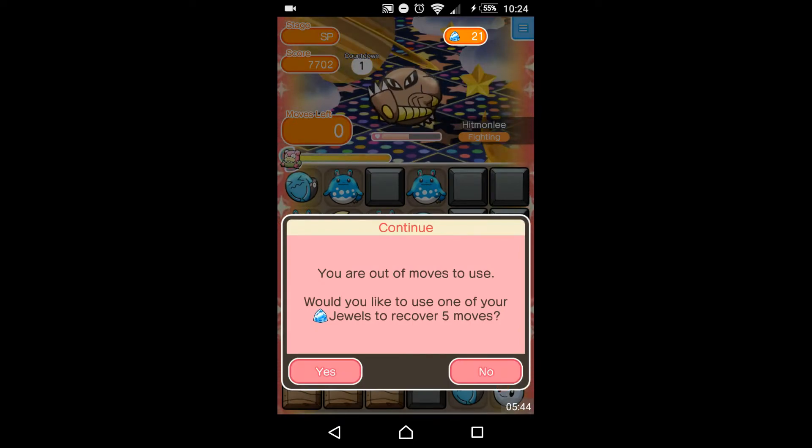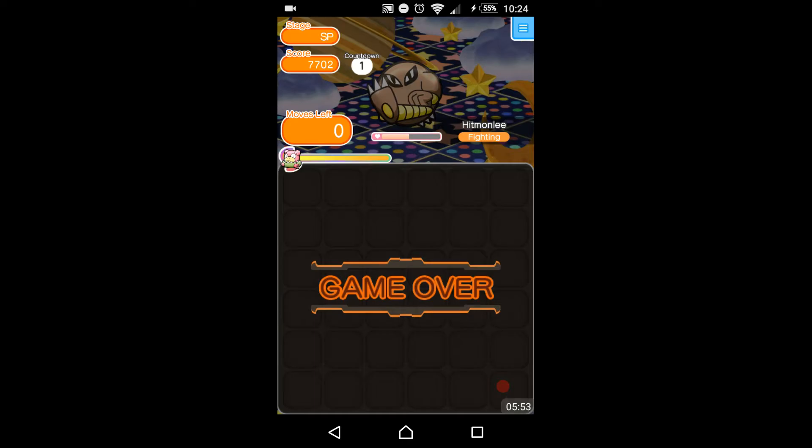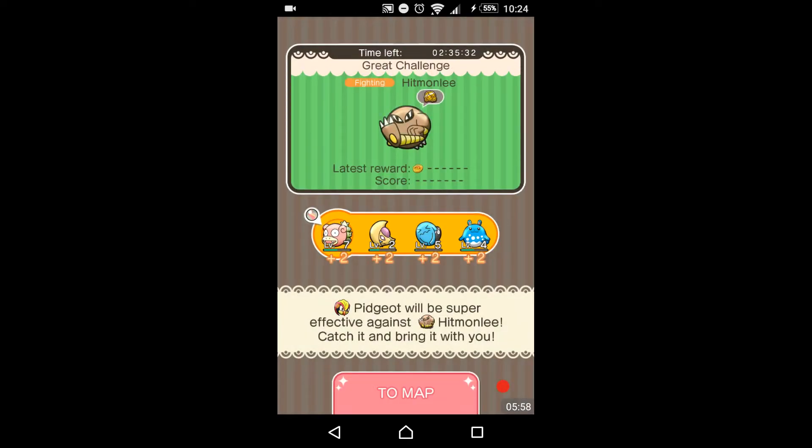Definitely dead — and dead. That's how you lose the game. If you're out of moves, it asks you if you want to recover with Jewels, and you have vitals in-game, which I do have. We're not going to try again — but basically if you do try again, it gives you more moves to give you a chance to capture Hitmonlee. So I don't have a Pidgeot, but what I'm going to do is show you what kind of Pokemon I have.